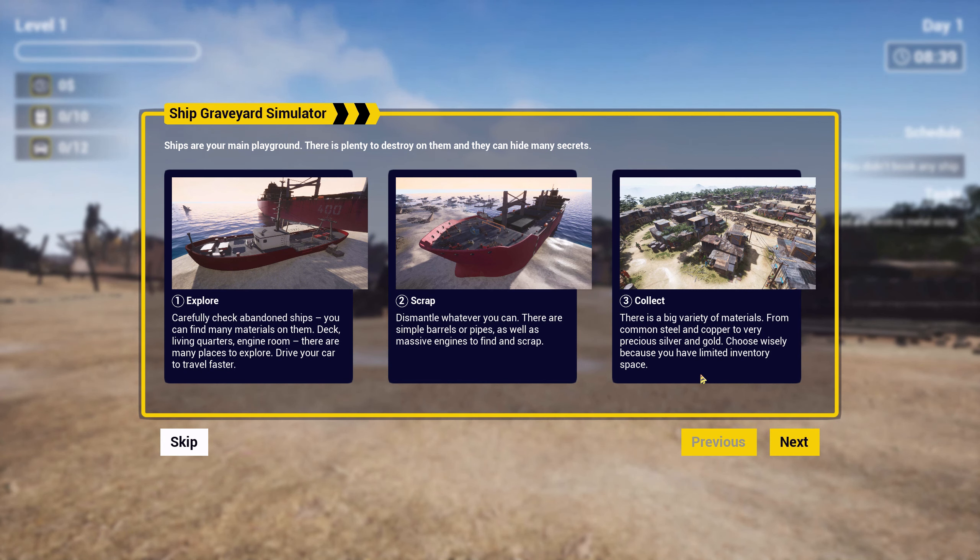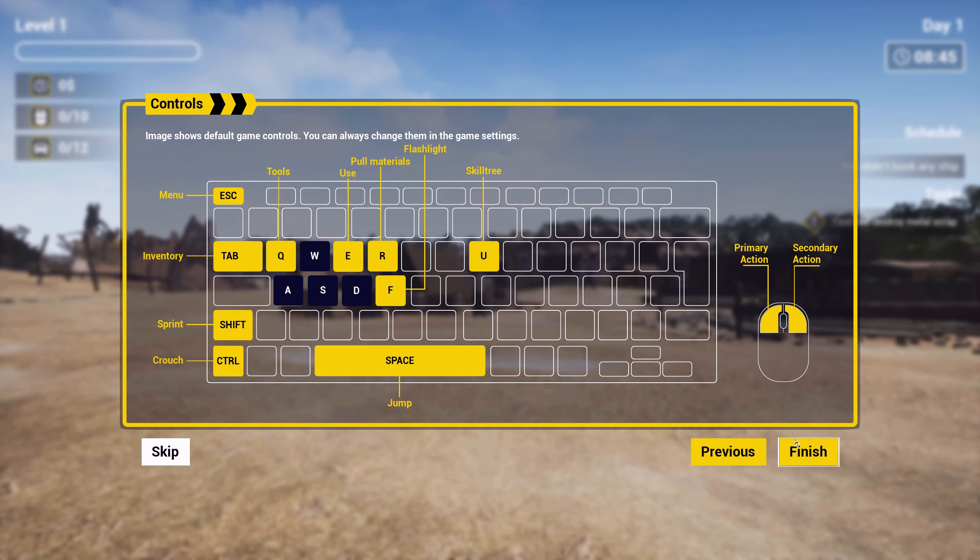Dismantle whatever you can — there are simple barrels or pipes as well as massive engines to find, scrap, and collect. There is a big variety of materials from common steel and copper to very precious silver and gold. Choose wisely because you have a limited inventory space. Copper is pretty good as well.